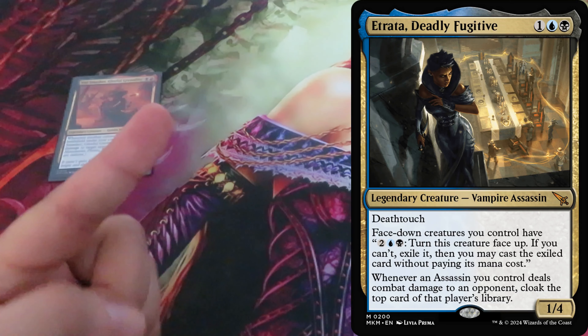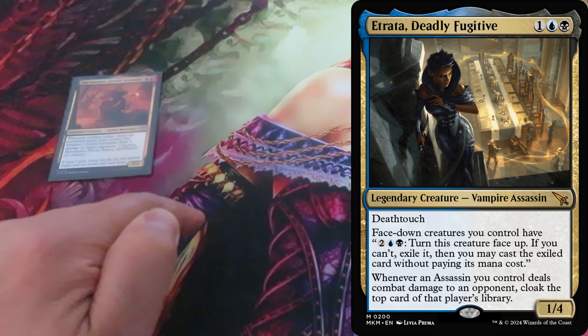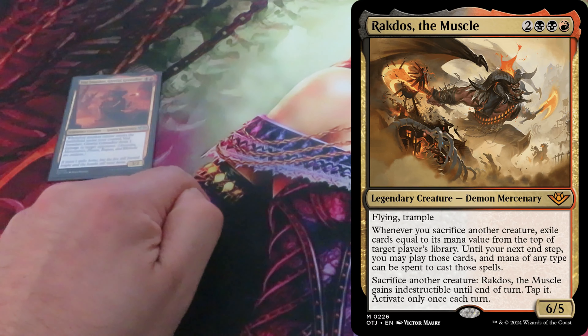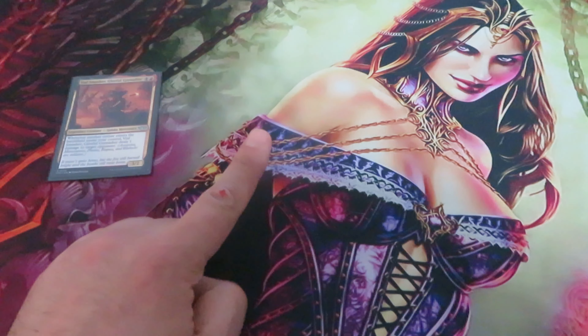Who is considered an outlaw? Any creature with type Assassin, like Trata Deadly Fugitive — she is an outlaw even though she is also a Vampire, dealing 1 damage to target opponent. Any creature with type Mercenary, like Ragdos the Muscle — he is also an outlaw, dealing 1 damage to target opponent.